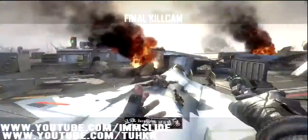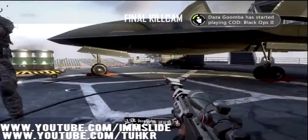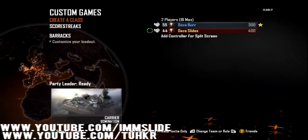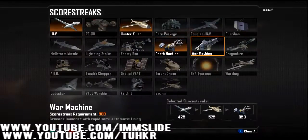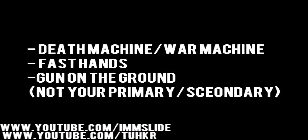Alright guys, so you'll need to know how to do the death swap for this shot — a link to that will be in the description. You'll need a death machine or a war machine as your scorestreaks; you can do it with either one, it works just fine either way. You'll need fast hands, although it's not really a requirement for the shot. You'll have three guns, so you don't want to be switching slowly. A big part of the shot is you need to find a different gun on the ground than what you're going to be swapping to.